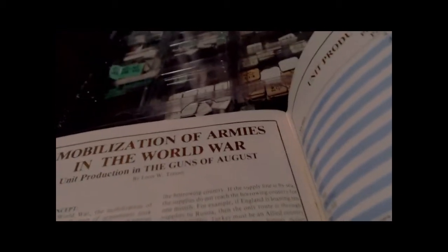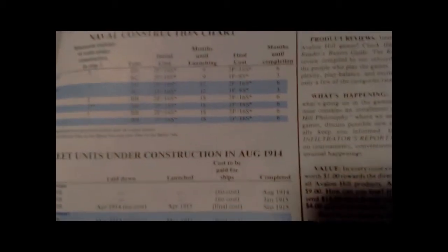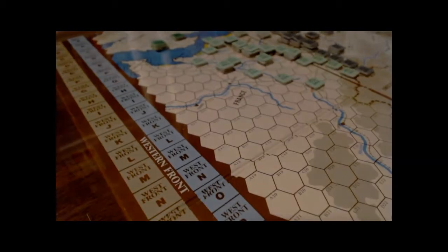It gives you the requirements for building your fleet and more detailed naval combat results. We also have an article from The General on mobilization of armies in the world war, which gives some rules and procedures on changes to the number of replacements and reinforcements you get. Instead of a set amount, you have a bit more freedom to determine what you build. Anyway, that's pretty much the rules — second edition, not very heavy, quite light, especially in the basic game.